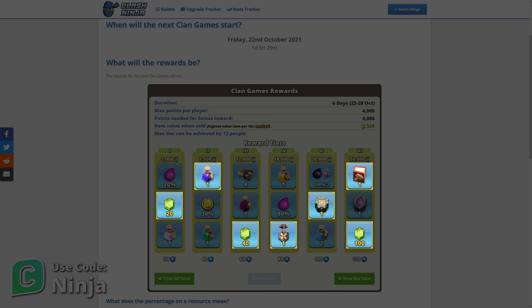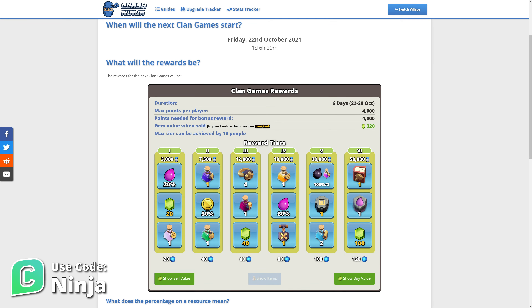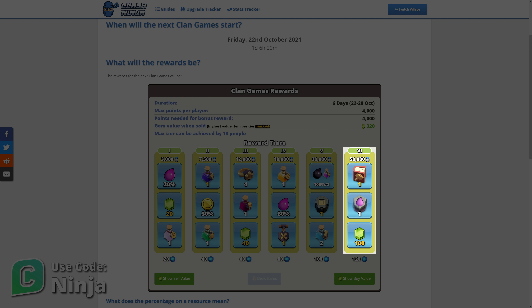Resources have a percentage displayed as the value. This is the percentage of your treasury, so the exact amount you'll receive will vary based on Town Hall level and the level of your clan.